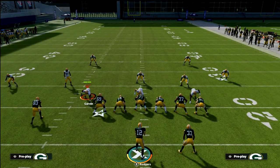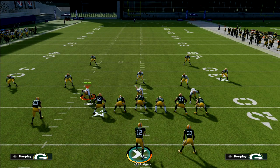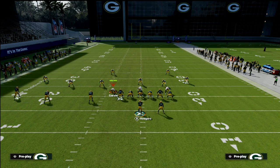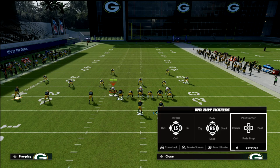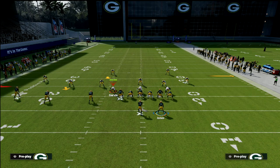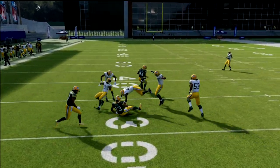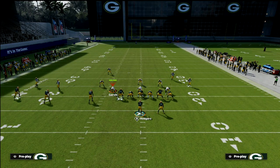I'm going to run through this against all the coverages. The route combo is simple: the first one uses a curl route to Valdes-Scantling — one of the best man-beating routes in the game — a hitch to Alan Lazard, and then Davante Adams on an out route. This concept has been great in Madden for several years. Against Cover 4, your hitch or curl on the left side will be open regardless of the coverage concept.